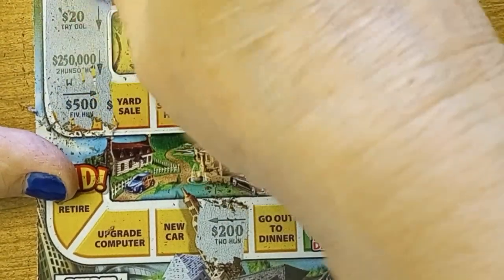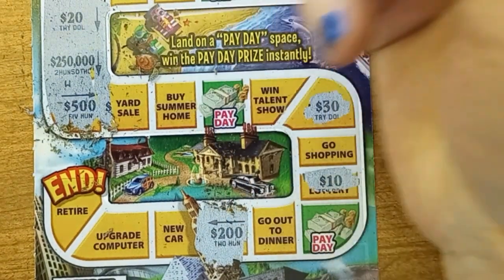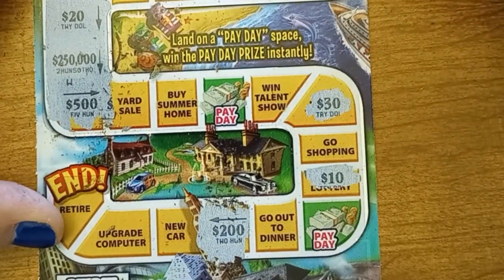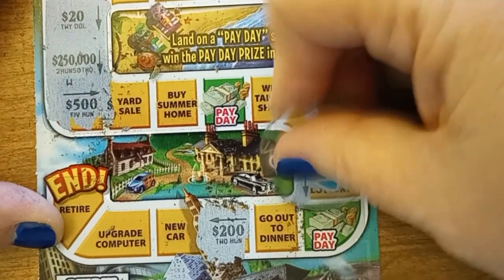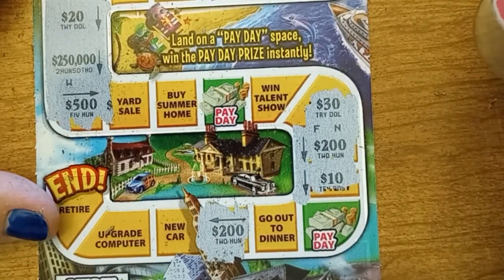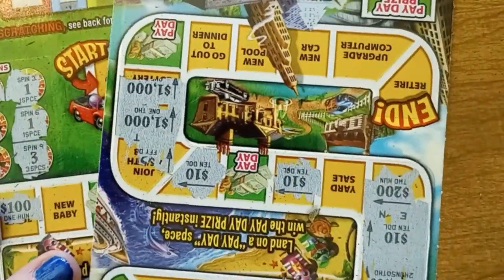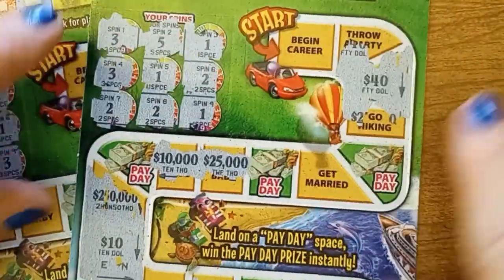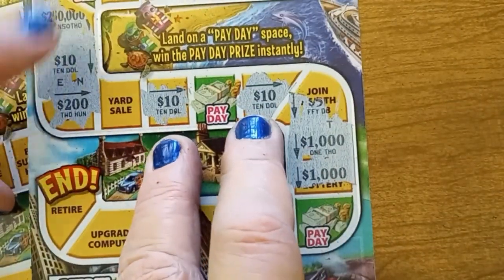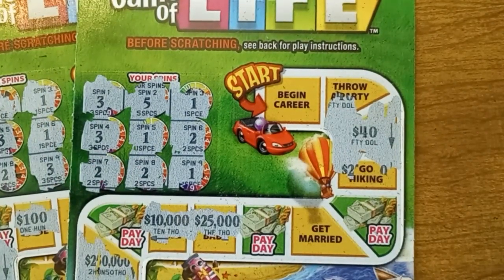Excuse me — got a W... F and N. I'm not going to turn on a winning combination. Two cards, one winner. Ten and ten. So $20 spent, $10 back — half. Which is pretty good, I will take it. You play the bigger cards and you lose one, it hurts.